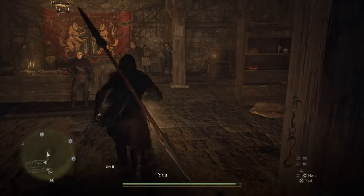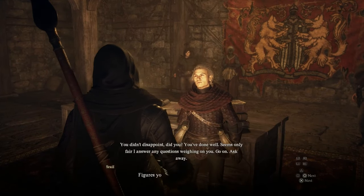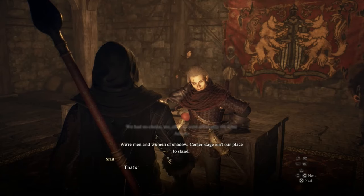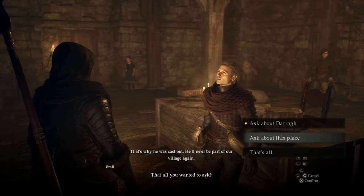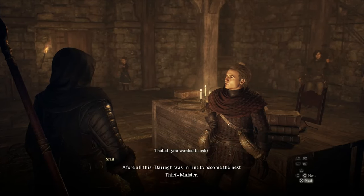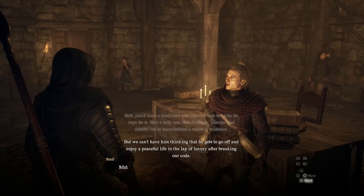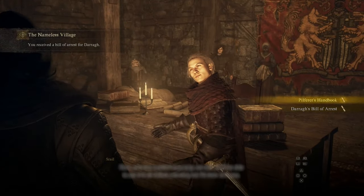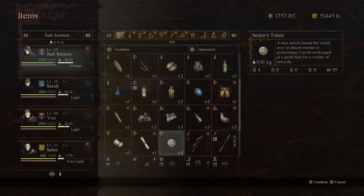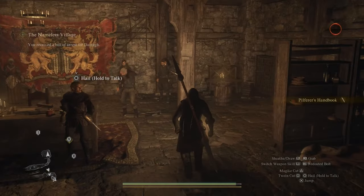Now ladies and gentlemen we're gonna meet the guy that we first met. Ask about everything. And you get your second Thief maester teaching — the maester technique. We're gonna go ahead and use that. Now we have learned the Thief ultimate skill.